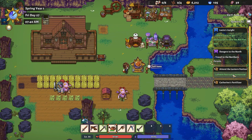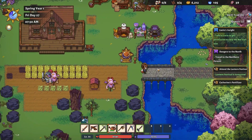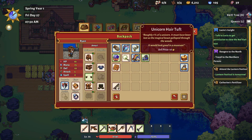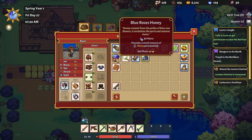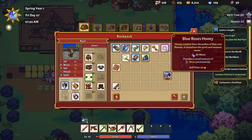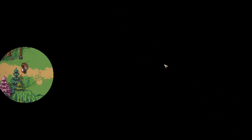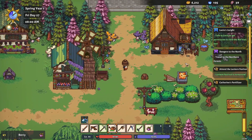Oh look - it says the lantern festival is tomorrow, not today. Sorry about that - I got a little ahead of myself. But we do have a few things to do. I've got plenty of keys for the mine and a bunch of junk to give to the museum, so I'd like to do that. I've got some clutter in my inventory and if we can donate all this junk at the museum, that's going to help clear up a lot of space.